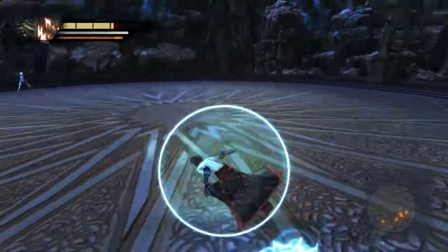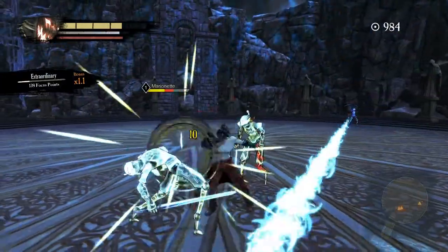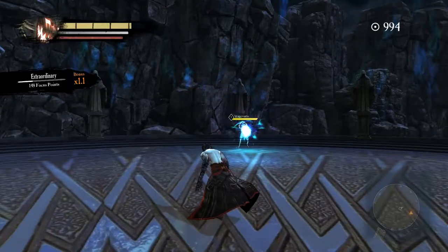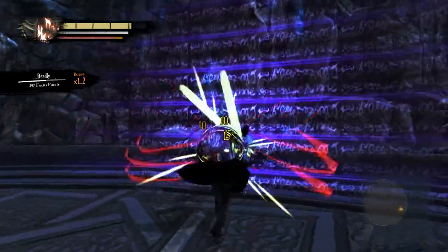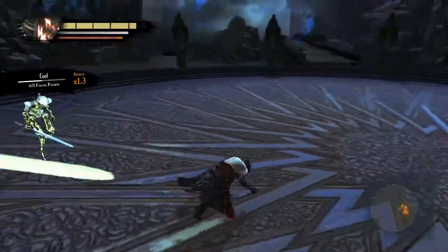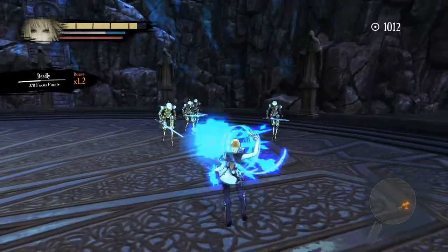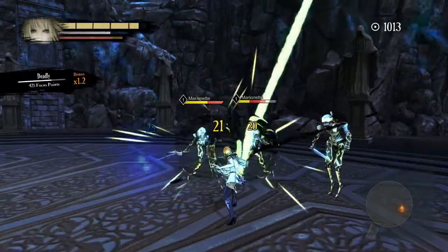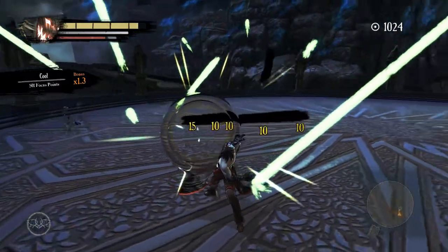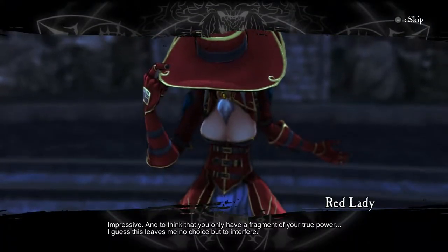Both characters have very different styles of play. Ergo is a more offensive character, more focused on physical melee attacks. The Bearer is a more defensive character, more focused on magical ranged attacks. You can mix between the two. Once you start unlocking special attacks, the combination possibilities are incredible.